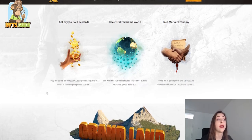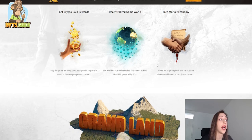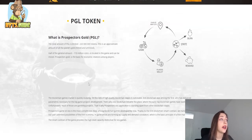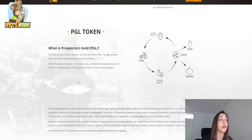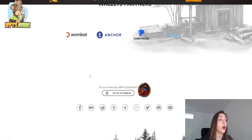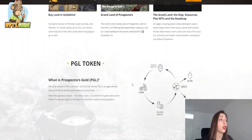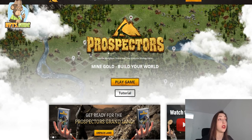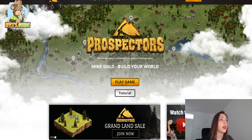In Prospectors, you can earn crypto gold rewards when you play, and spend it in-game or invest in new prosperous businesses. It features a free market economy where prices for in-game goods and services are determined by supply and demand. The native token is PGL, or Prospectors Gold, which you use to play. This is one of the most interesting games on the WAX platform.